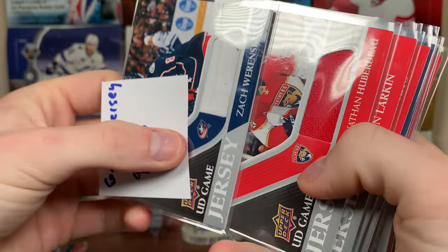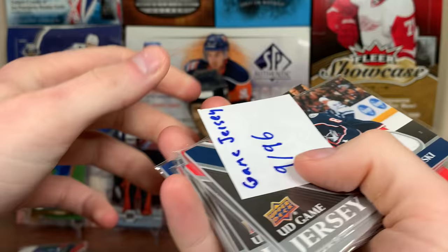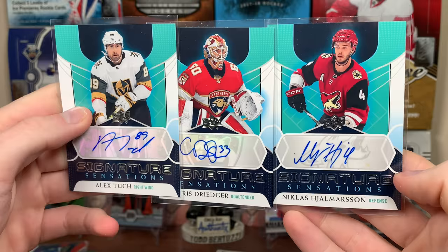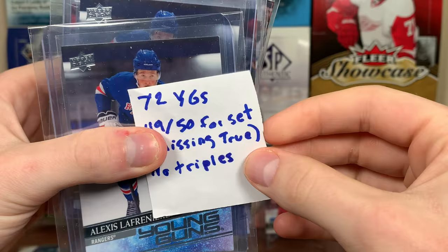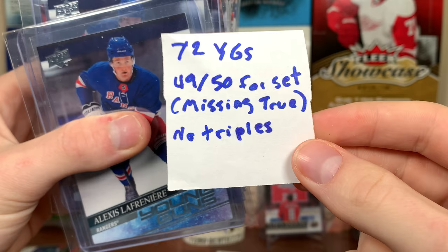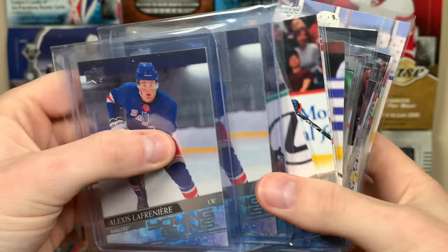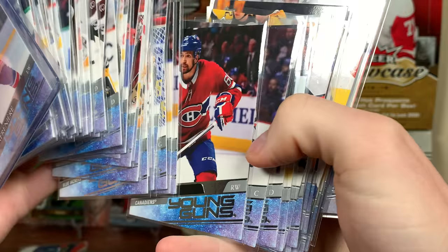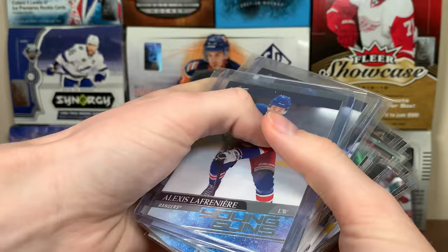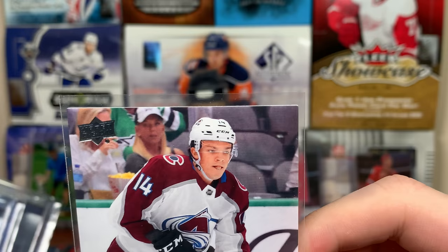For hits: 10 jersey cards including the Samsonov, nine UD game jerseys — expecting eight, got nine, then another jersey. Autographs are one in 276 but screw the odds — I got three: Tuck, Drieger, and Jomerson. Definitely over-delivering, should expect one from a case. And finally, young guns: 72 young guns, 49 out of 50 for the set — missing Nick Ehlers' cousin Alex True, the big center on the Sharks, card number 225. No triple, so did not get the set, but got the two Lafrenieres and that's what really counts. Got two Robertsons — both Nick and Jason.